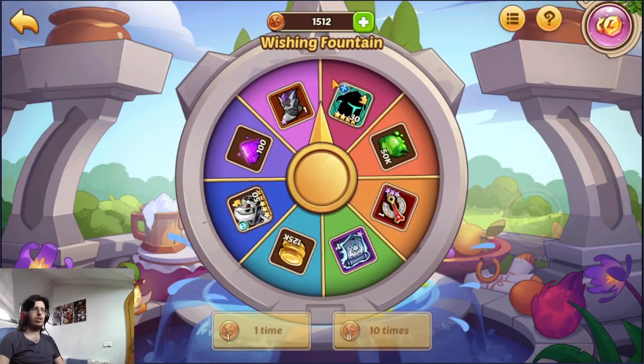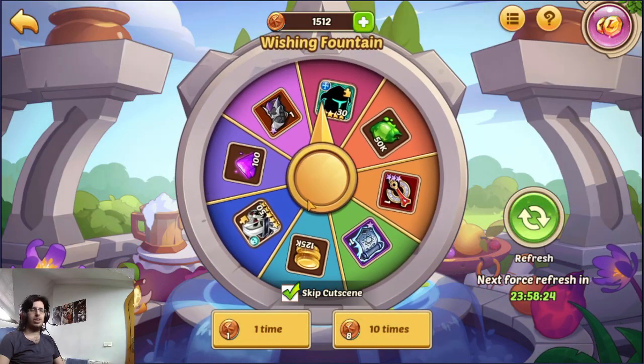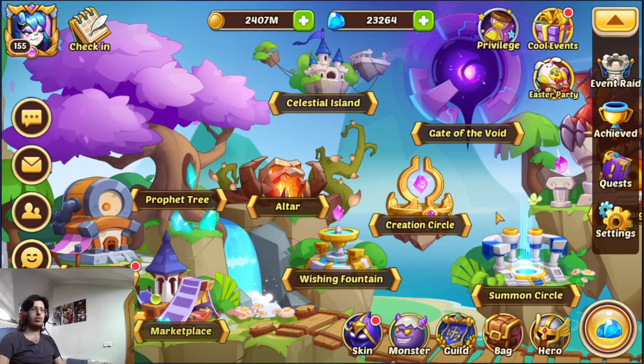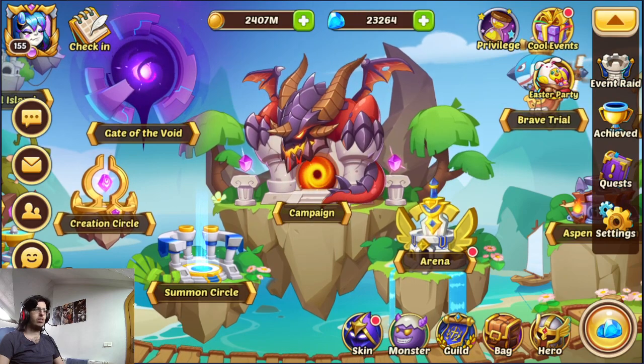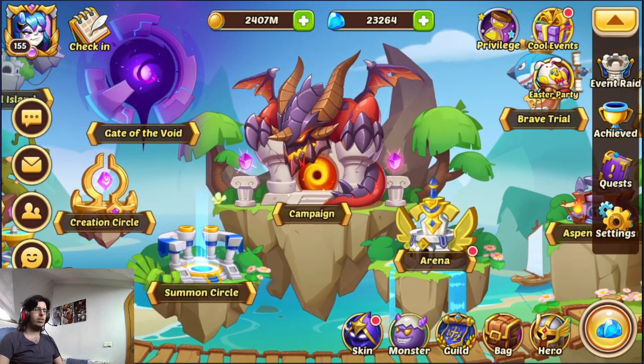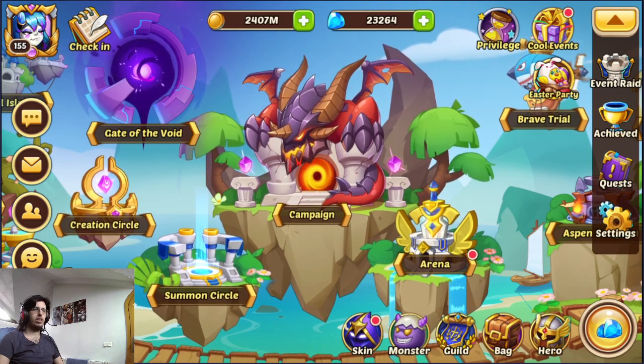It's the same for wishing coins — they don't give much of anything really. Just keep saving them for whenever you will need them. That is number 8.